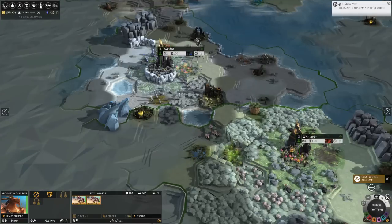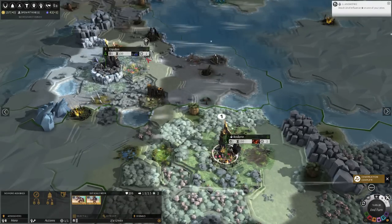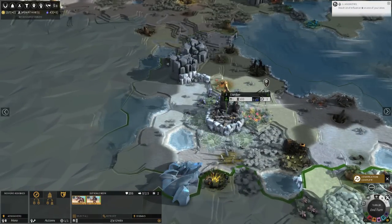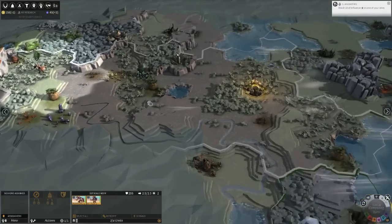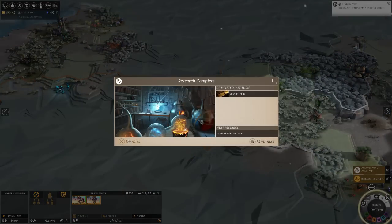That settler's actually done. Going to try to sneak him around the little spider guy there - spider lady, I suppose - and up into this region, because that's a great spot. Puts me right next to my first target.